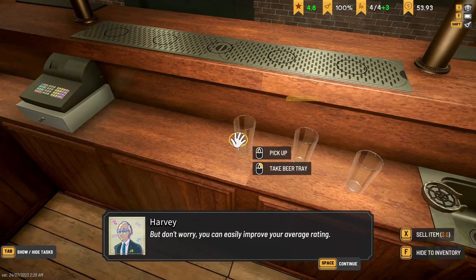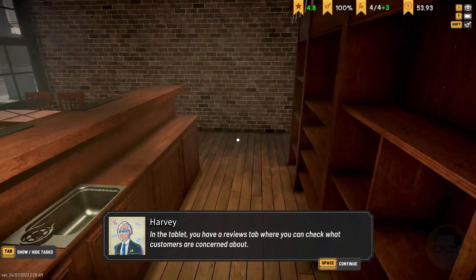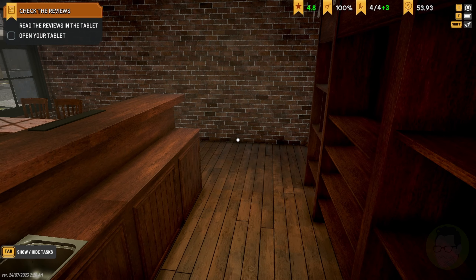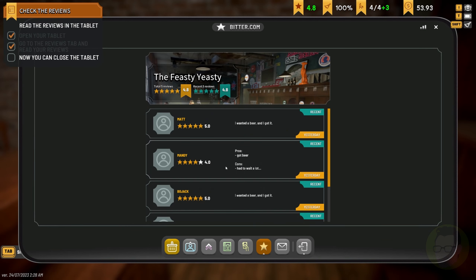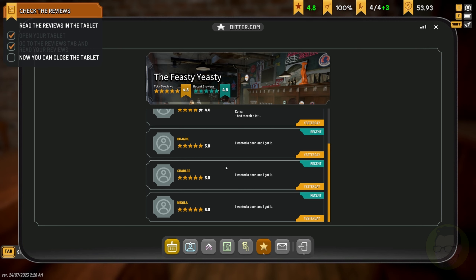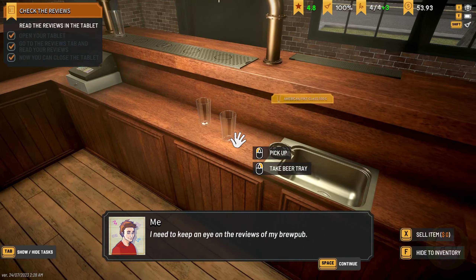You can easily improve your average rating — I'm not worried, seriously. In the tablet you have a review. Open your tablet. Read the reviews — where are the reviews? I wanted a beer and I got it. Pros: got beer. Cons: had to wait a lot. I didn't make people wait very long, but we've got some five stars — except for that person. If Mandy ever comes back in, he's done for. I need to keep an eye on the reviews of my brew pub.